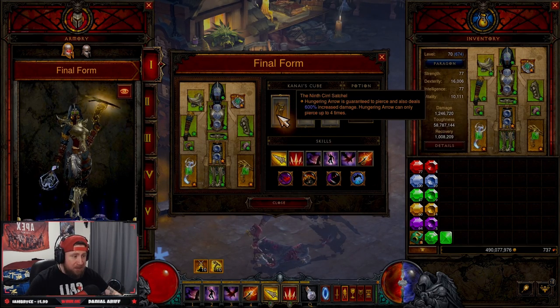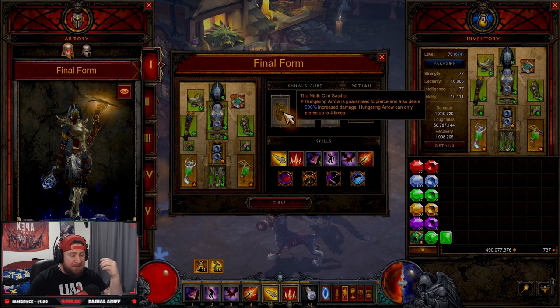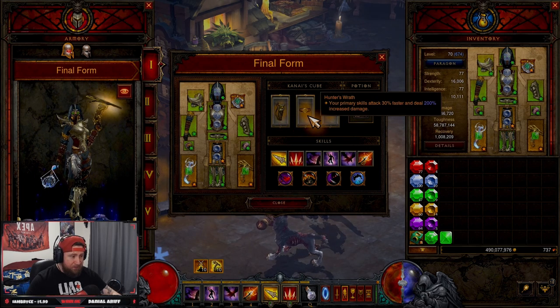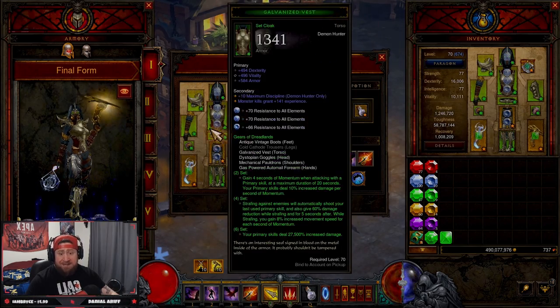In Kanai's Cube: the Ninth Cirri Satchel is a main item — Hungering Arrow is guaranteed to pierce, deals increased damage, and pierces four times for a huge damage buff. Hunter's Wrath makes primary skills attack faster and deal increased damage. Ring of Royal Grandeur brings the two sets together.